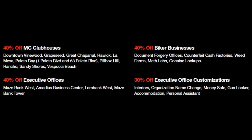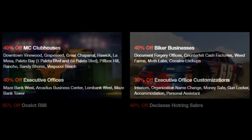Along with any other information based on this event week, we have got discounts as well: 40% off the MC Clubhouse, 40% off biker businesses, 40% off executive offices, and 30% off executive office customizations. So if you wanted an MC or CEO business, now is your week to get some money off of them.